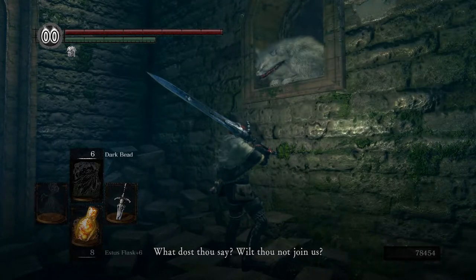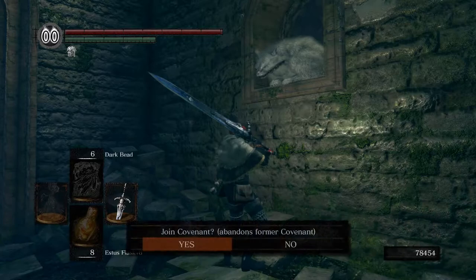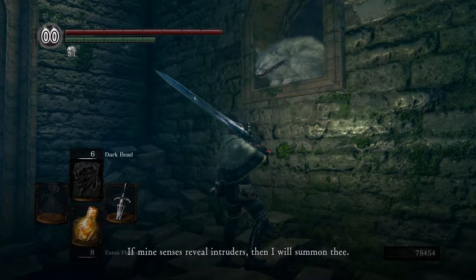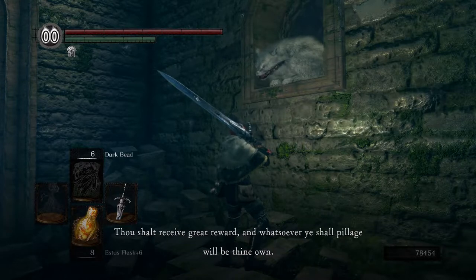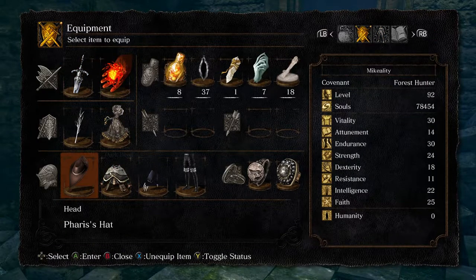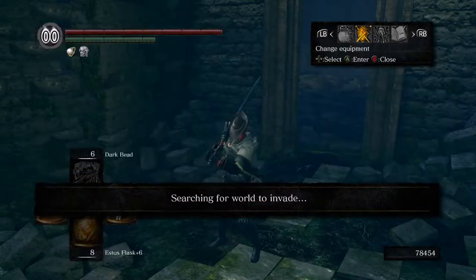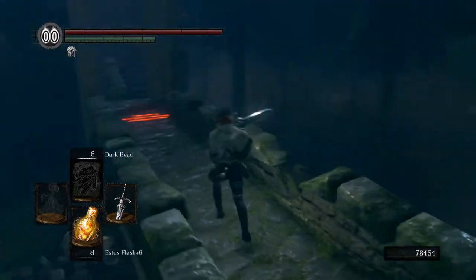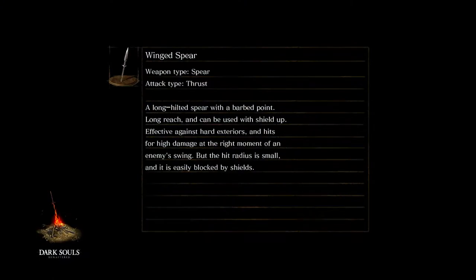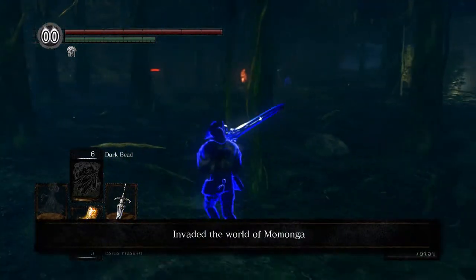What dost thou say? Wilt thou not join us? Yes, I believe we would suit thee well. So yep, we'll join up. She's just gonna tell us the rules and all that. Just like she said, if she summons an intruder, she will summon us. We probably don't need Abel's ring right now because we're going lightweight, so let's replace that with our covenant ring. Right away it's looking for worlds to fade. We'll let that go in the background.